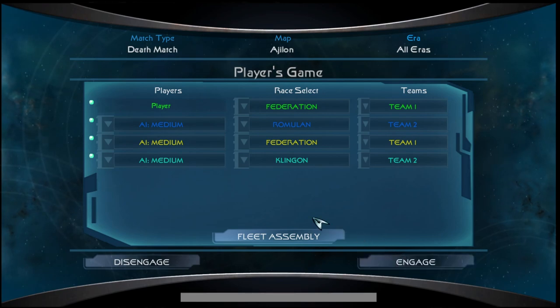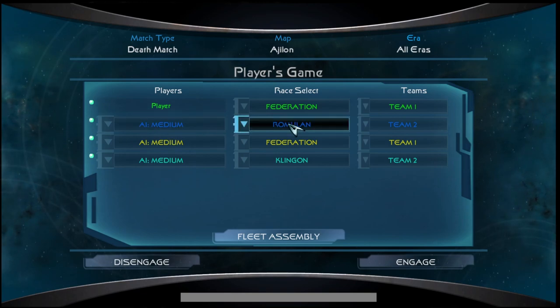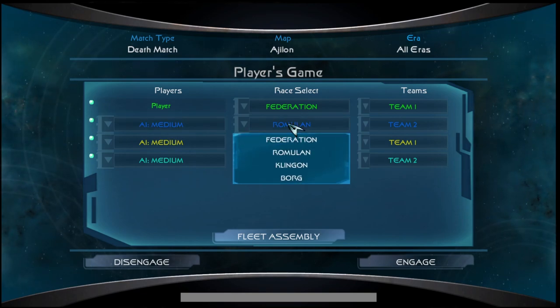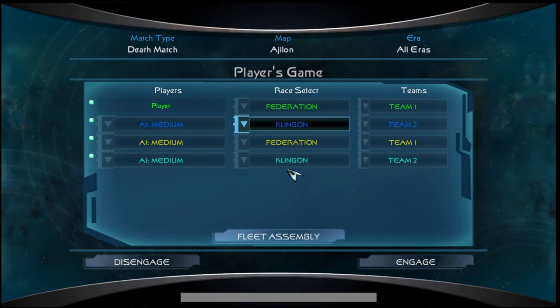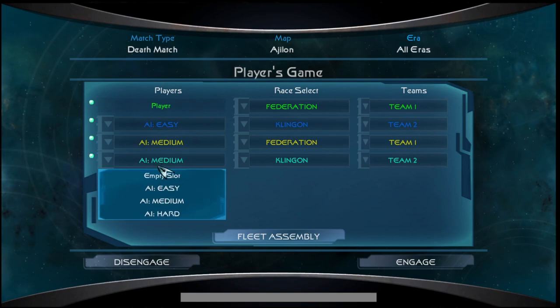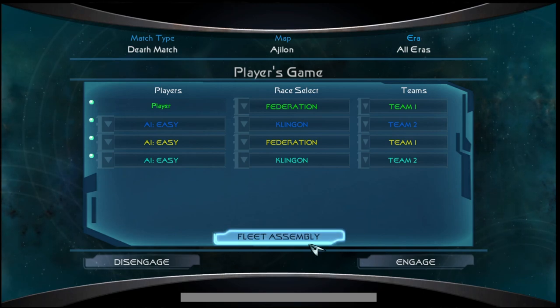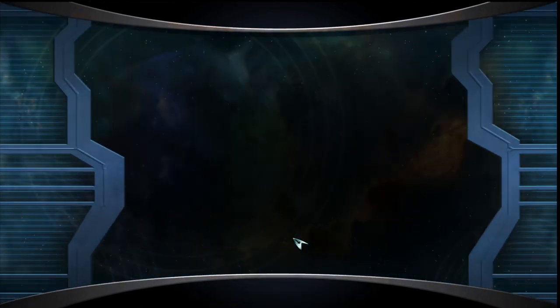We have four teams. Two will be teaming up. We got the Federation as team one, and I'm going to do the Klingons for team two. We're going to go on easy because it's been a long time since I've played, and I was never all that good at it anyways. Let's assemble our fleet.